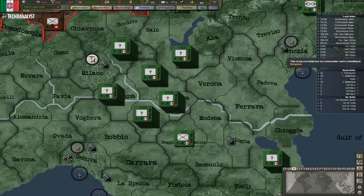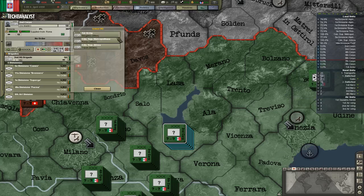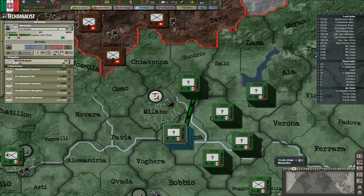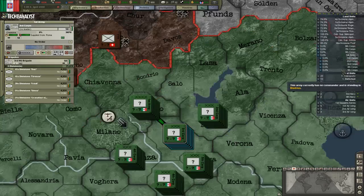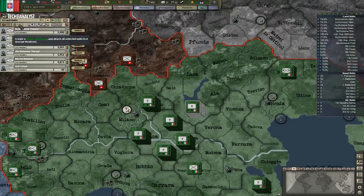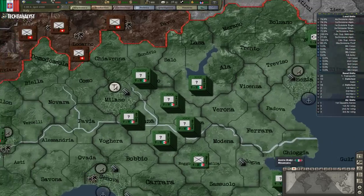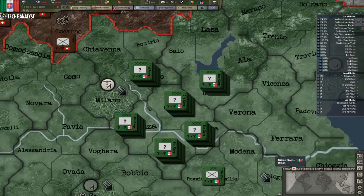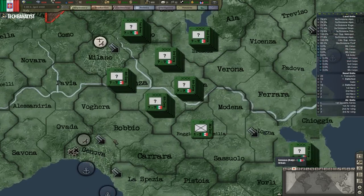Now let's create the higher command for this and add some corps to it — third, fourth, fifth. I like how it's way easier to do things now. I can just select five divisions, press this little button, and attach them to a corps. It would create the corps and attach them immediately on its own, which is way nicer than having to go through every division and attaching them manually.